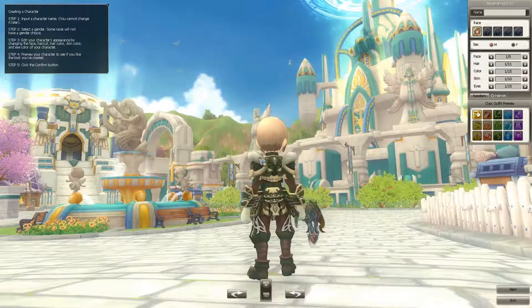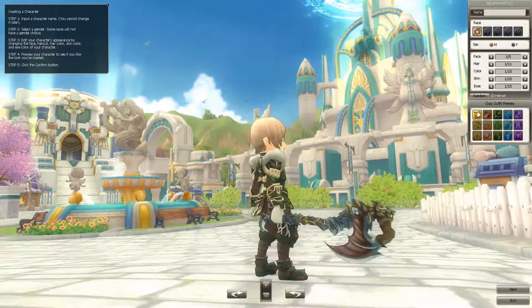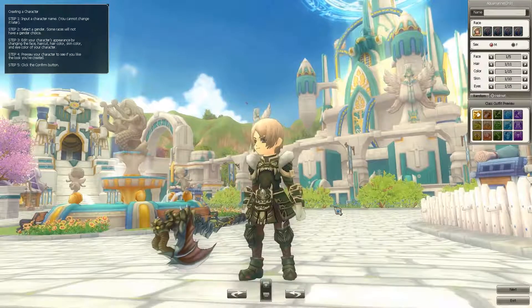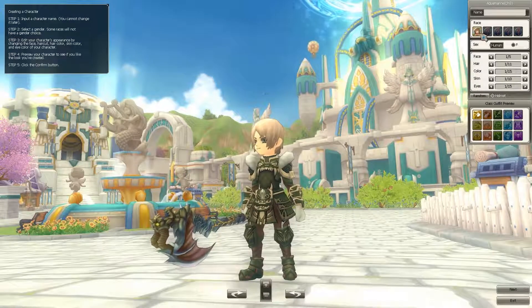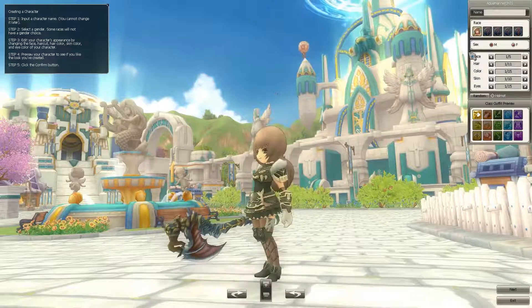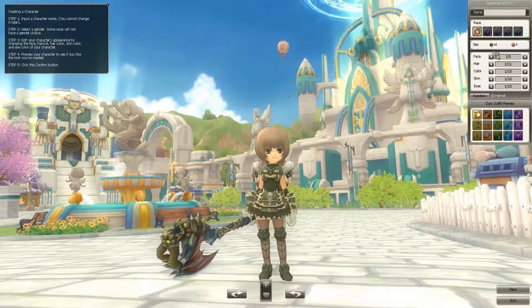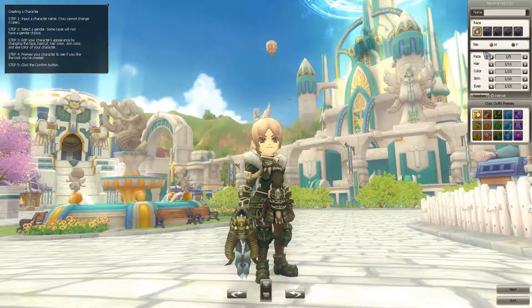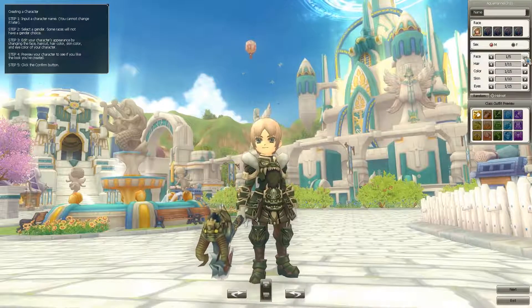That's a pretty cool axe. If we look in the top right, we can only choose from the human race, with four more coming soon. We can choose the male or female version, and also pick from five different face types. Let's see what they look like.